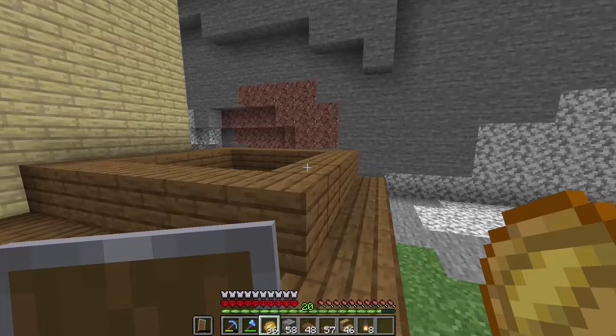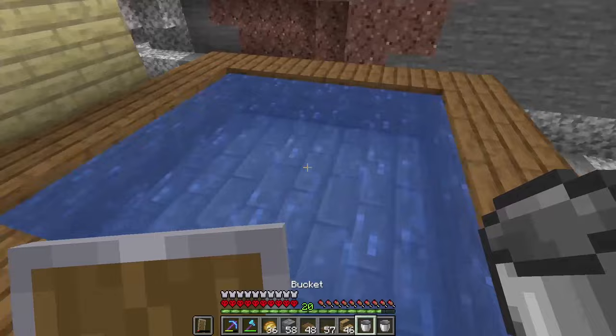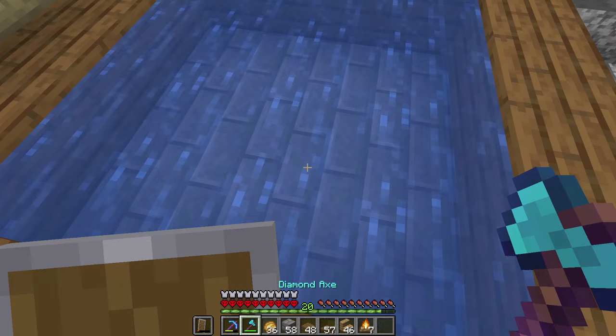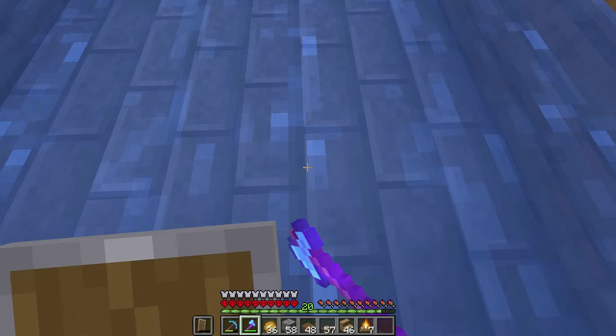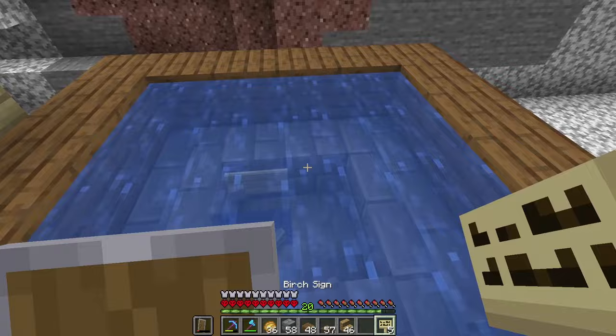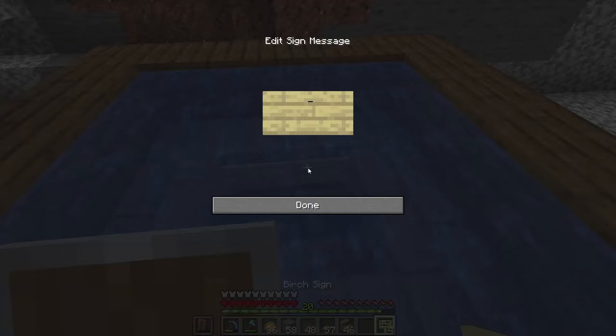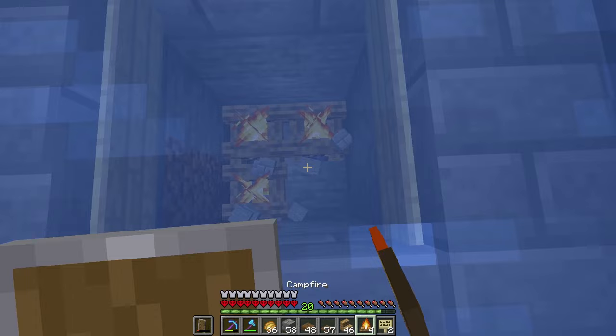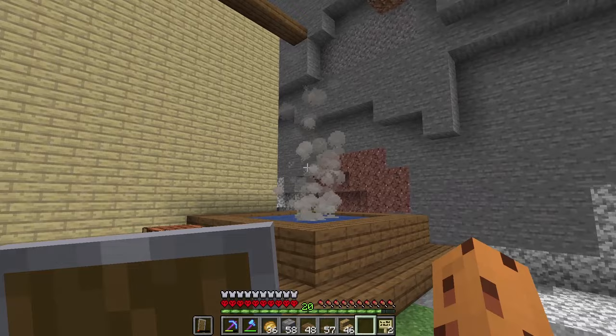Now let's start working on the hot tub — I've spent so many hours just soaking in this hot tub. Is it possible to add some smoke? Let's break the middle here and make a couple of signs, slap them down here. If I break this and put campfires underneath with smoke coming up — oh, it does! I got a hot tub, baby — let's go! Just line up the sides with some trap doors.